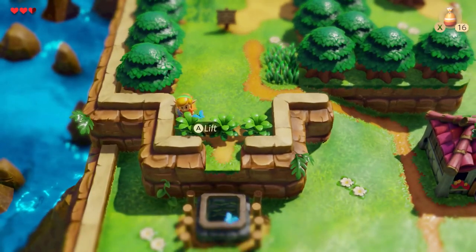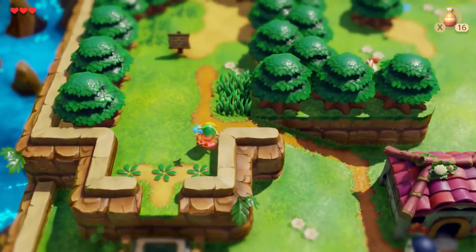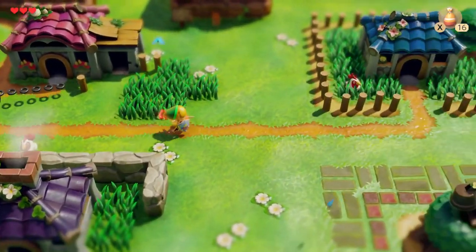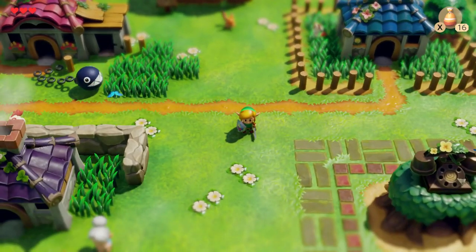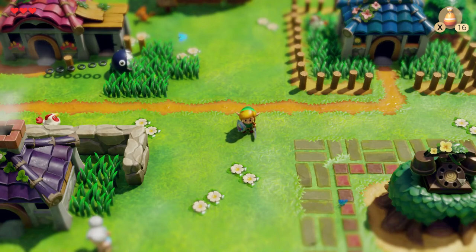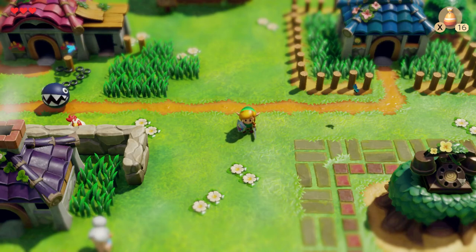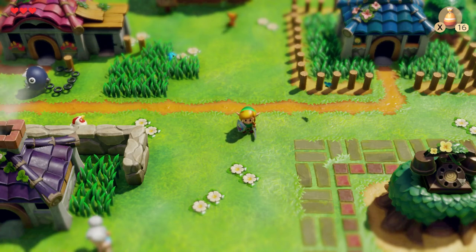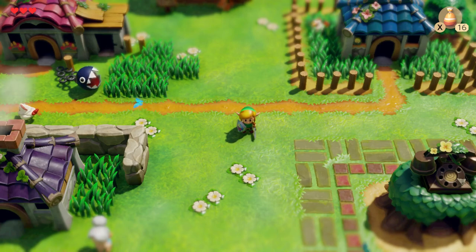These three tall patches of grass always have a heart in them — you can always count on them to heal you if you're low on hearts. So yeah, I think we finished a lot on this part. This is my Legend of Zelda: Link's Awakening for the Nintendo Switch Let's Play. In the next part, we'll take on the Tail Cave, since we have the Tail Key now. Thanks for watching — see you guys next time!